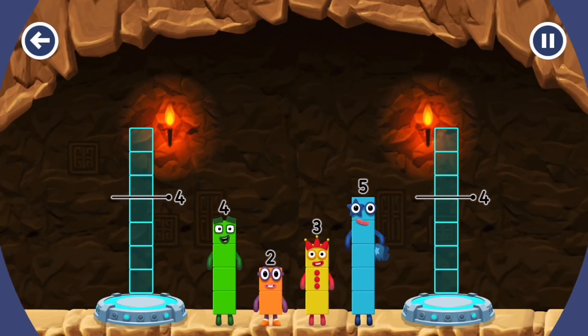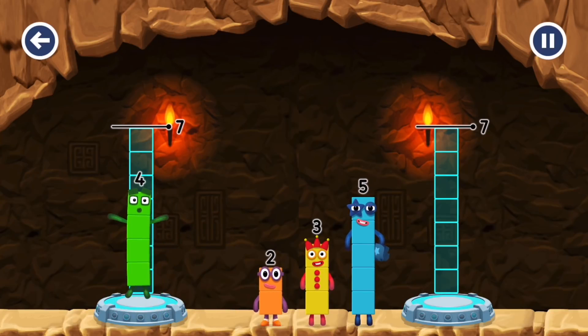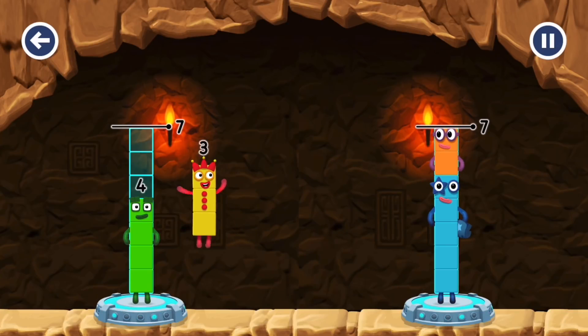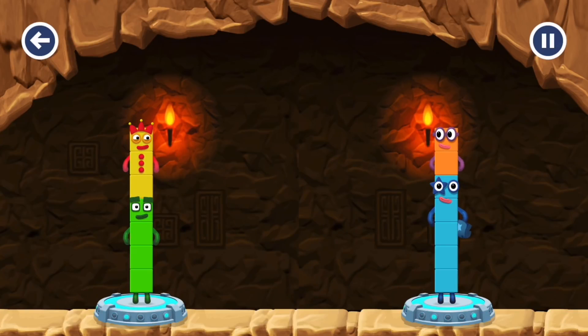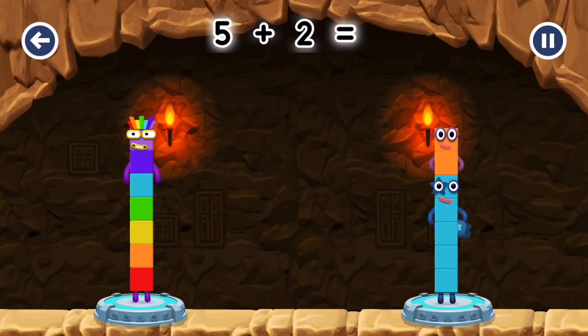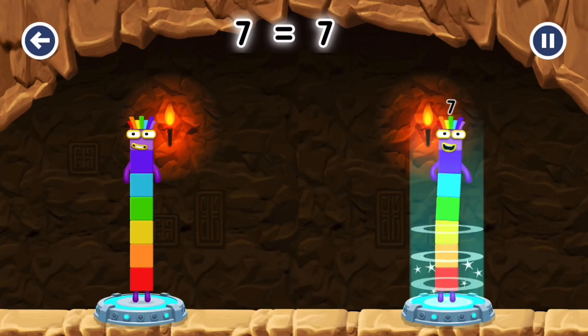Share the number blocks evenly to make two groups of 7. 4, 4 — 5 — 2 — 3, you cracked it! 4 plus 3 equals 7. 5 plus 2 equals 7. 7 equals 7.